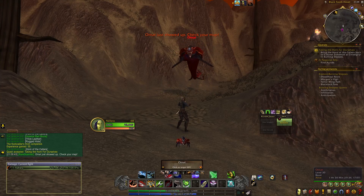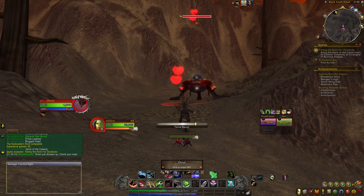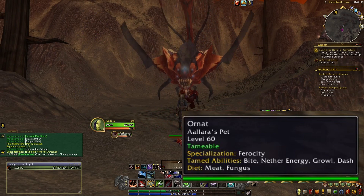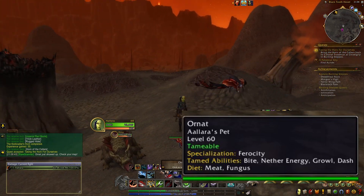If you've made your way there and Ornit has spawned in, go ahead and tame it — business as usual, nothing special is required. This hunter pet has a specialization of Ferocity, and its tamed abilities are Bite, Nether Energy, Growl, and Dash. Its diet is meat and fungus.